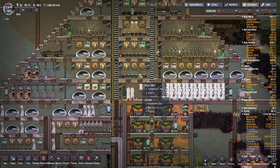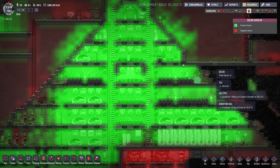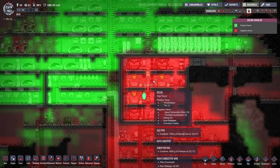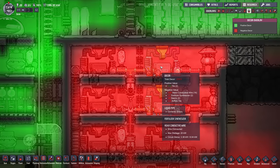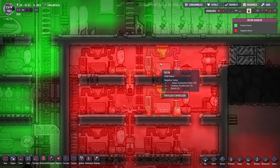One of the biggest things that affects dupe stress is decor. If you use the decor overlay (top right, F8), green is good and red is bad. This room down here has a lot of heavy watt wire, so the decor is really bad. If you hover over each tile, you can see what's causing the negative decor — the heavy watt wire is minus 280 here, and the machinery is minus 27. There's some debris on the floor too, that's minus 20.